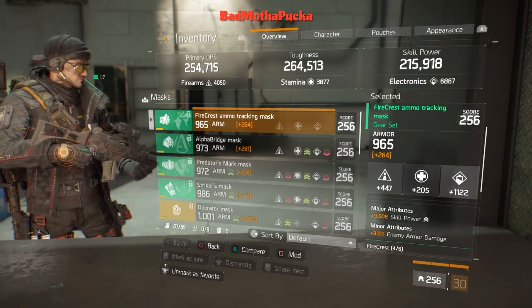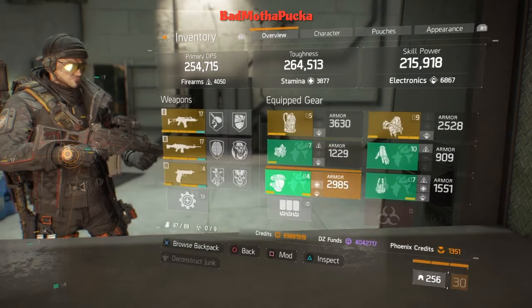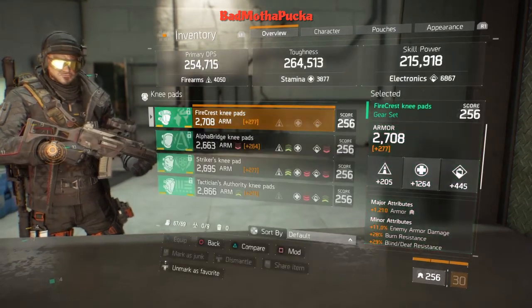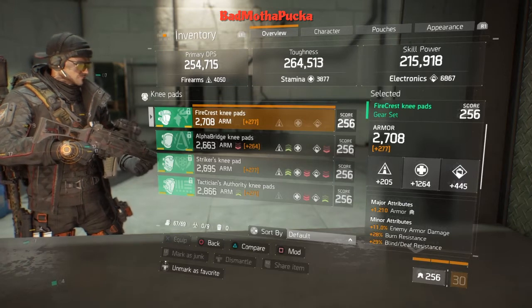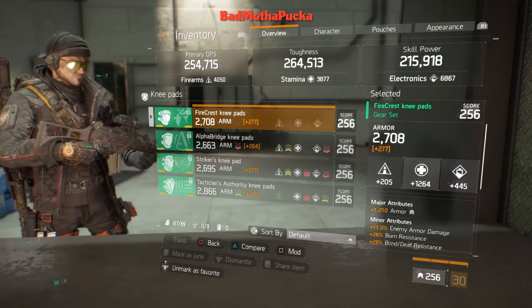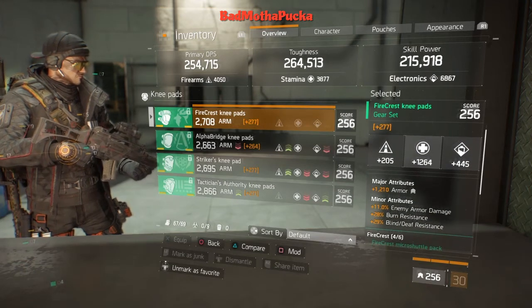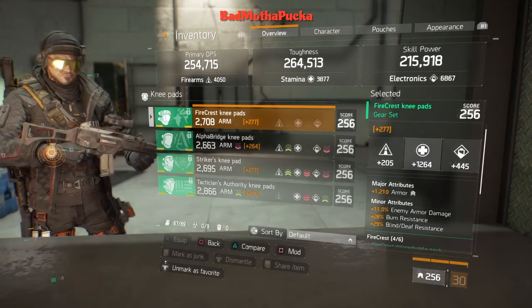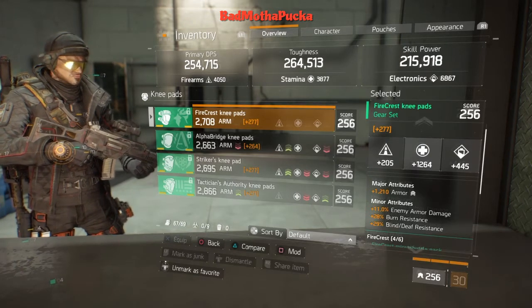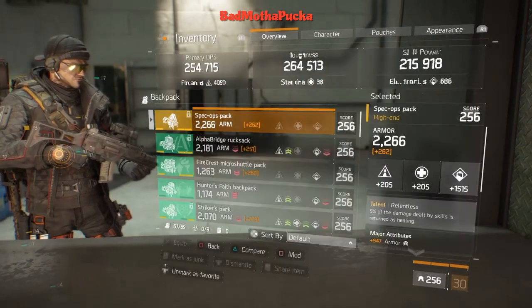Good on skill power. Enemy armor damage reaches cap, so I love that. Knee pads are 1264 stamina with 1210 armor and 11% enemy armor damage. I wanted to go for Disrupt also but I don't have that stuff in my stash. Pretty much good knee pads though.